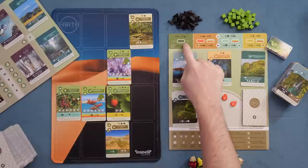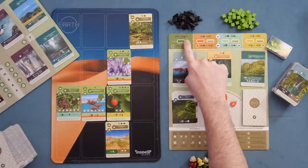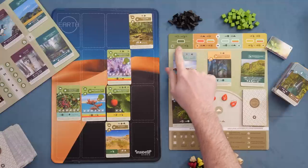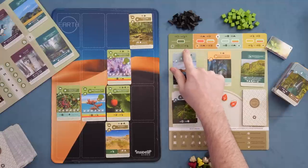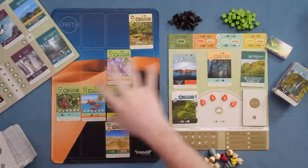The general idea is that in Earth, players will take an action each turn that will reward them and reward others. All these actions are designed around getting points in a variety of ways, usually with the basis being getting cards into your grid and then augmenting the points from there. You take an action, define what it is, other players get a weaker version of that action, and then all players activate their green abilities in their tableau and player board.